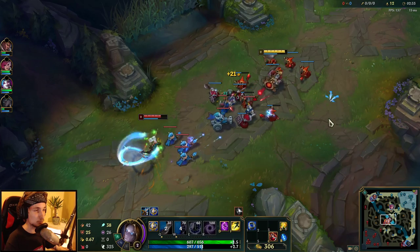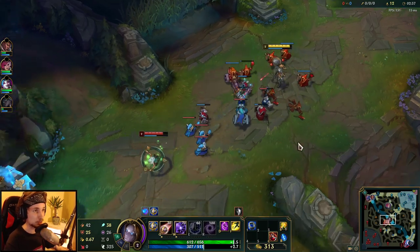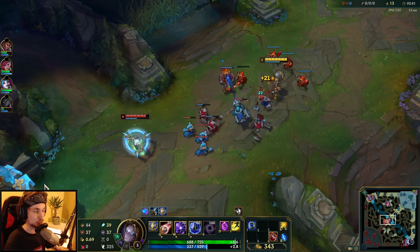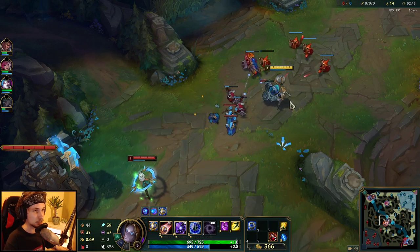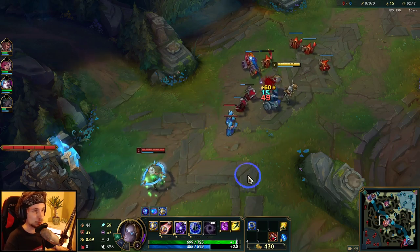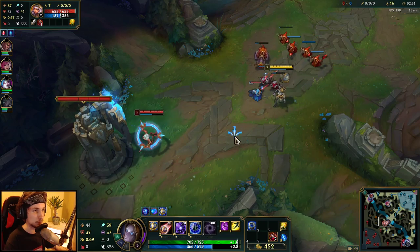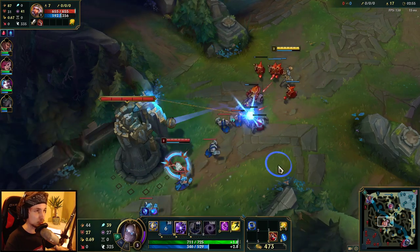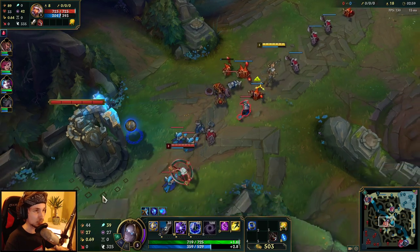It might sound crazy but it's actually so good. For this matchup, the way I usually play Orianna is in a very aggressive way throughout the early game. Of course it depends on the matchup, but in most matchups Orianna actually has one of the best level ones in the entire game — you can both farm and move your ball aggressively. You can do so much with Q early on.